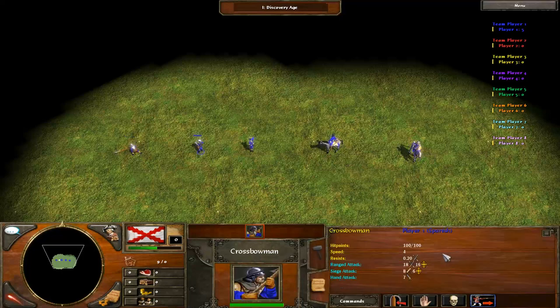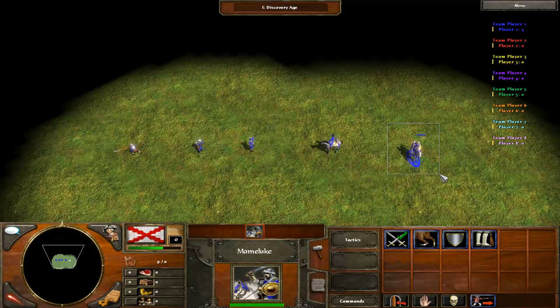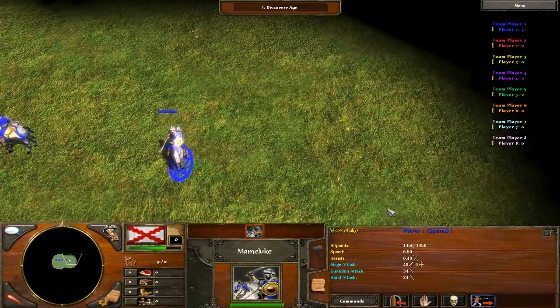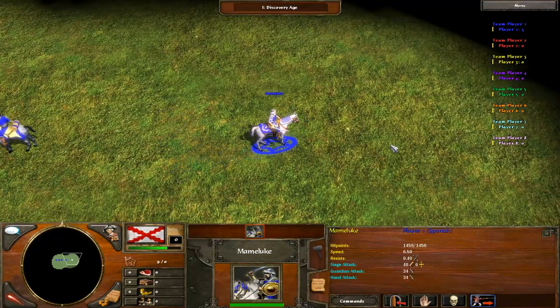A crossbowman will also take 2 shots with 7 settlers garrisoned, a musketeer will take 2 shots with 9 settlers garrisoned, and a hussar will take 3 shots with 10 settlers garrisoned. To work this out for other units, you'll have to see how many hit points the unit has, what ranged resist it has, and take into account the fact that the town centre has a 1.5 times multiplier versus cavalry.